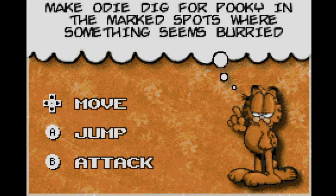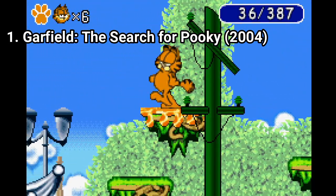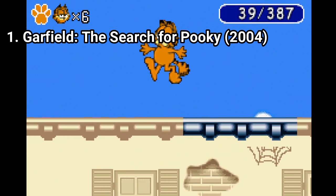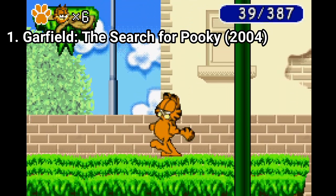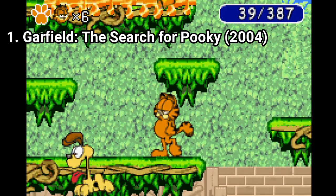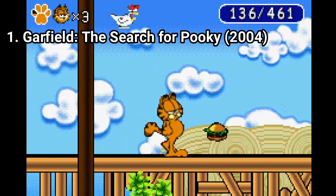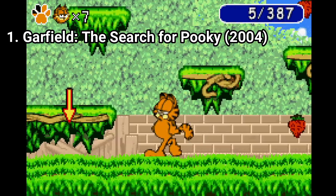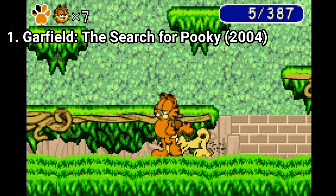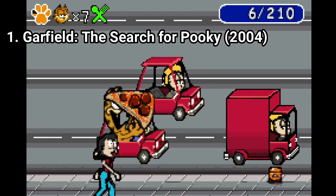The Search for Pookie tries to be as close to the original art style as it can, and it succeeds at that. But what it doesn't do great is innovation. Just like most GBA tie-in games, this one too is a very basic platformer. You jump around and attack, you have to go from left to right to finish a level. The only times the game is something else is where Odie digs holes so that you can get some extra items — and you won't see this happening very often — and this car level.